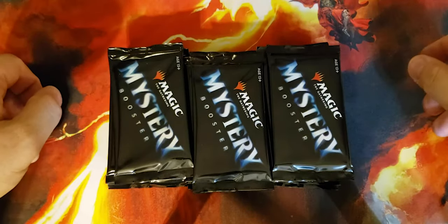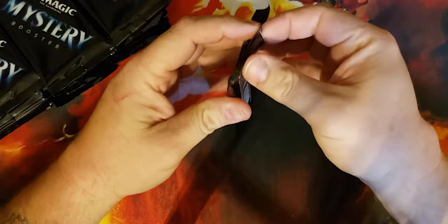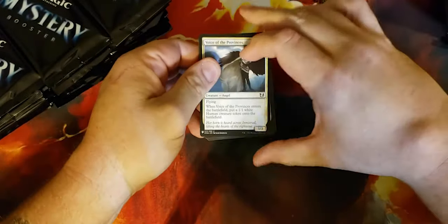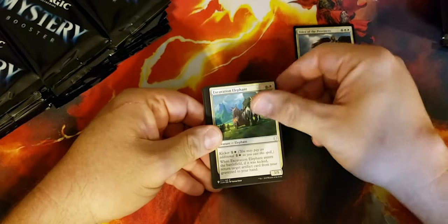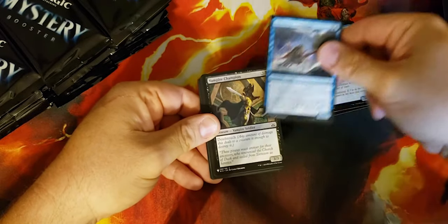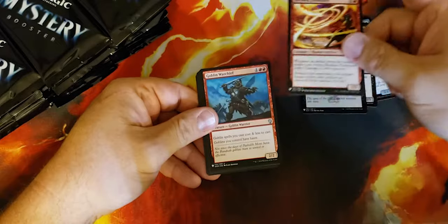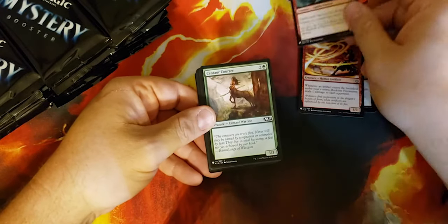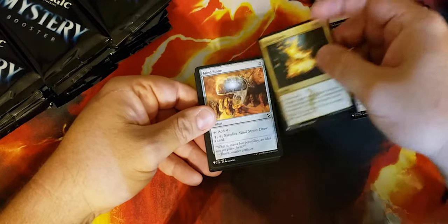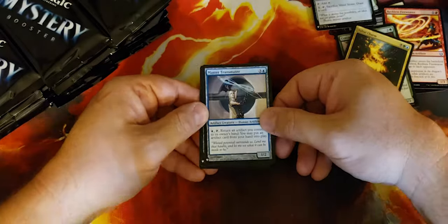Alright, let's see what kind of luck we have. First pack we're gonna open: Voice of Province, Excavation, Elephant, Weld Fast, Wingsmith, Skittering Crustacean, Vampire Champion, Caustic Tar, Reckless Fire Weaver, Goblin War Chief. Not a bad one for commander — Centaur Courser, Deep Shadow, Saltite Charm, Mind Stone. Here we go — Master Transmuter. Not a bad one.